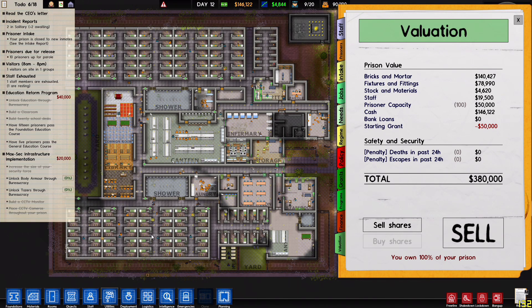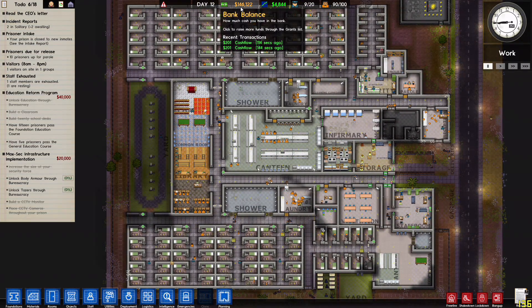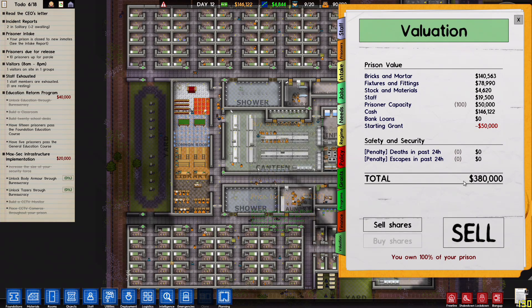Hello, my name is Scott for SB Gaming and this is Prison Architect. We are sitting at a prison worth three hundred and eighty thousand dollars, which is more than I have had for a small map like this. A lot of that three hundred eighty thousand has to do with the fact that we have almost a hundred and fifty thousand in the bank account right now. Minus that, this is worth about two hundred forty two thousand, so we started the episode at around two hundred forty to two hundred sixty thousand.